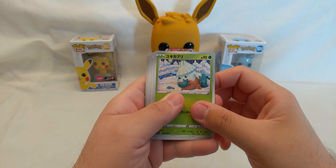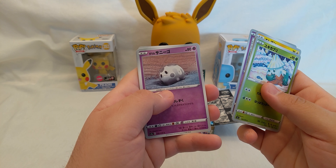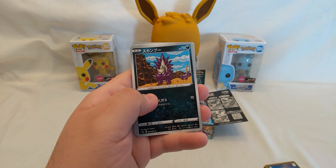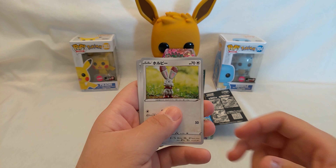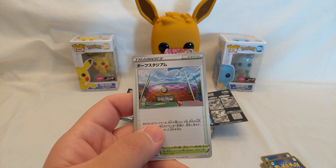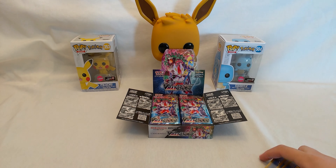So from those four packs I didn't get too much really. I got a Snover, Abomasnow, Galarian Mr. Mime, Toxel, Toxtricity, Galarian Corsola, Dreepy, Flapple, Stunky — and Stunfisk is the evolution so yeah — Bronzong, Hawlucha, Bunnelby, Diggersby, Skyla, and a Turffield Stadium. Those were the regular cards.